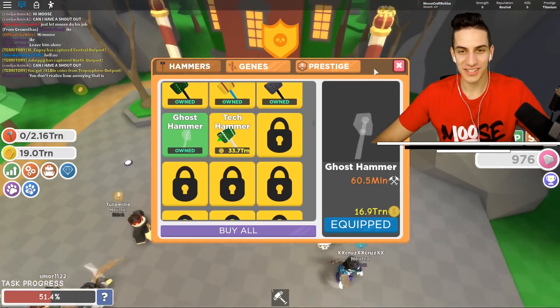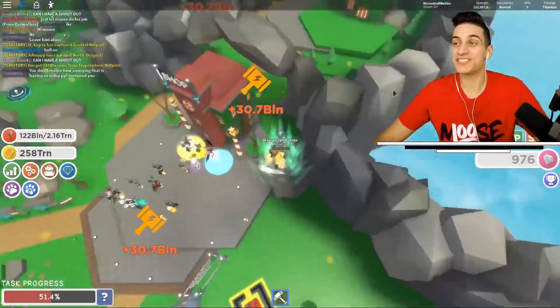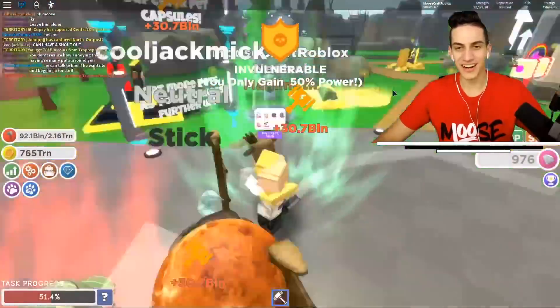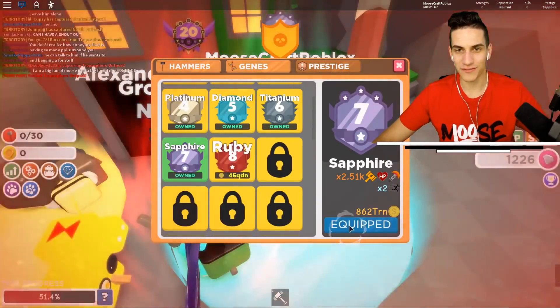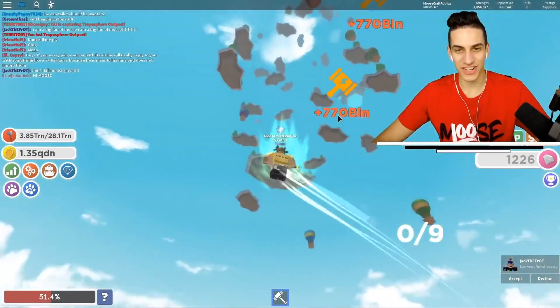Let's buy some more hammers — and just like that, we're already at the next prestige level! Hulk smash! Next rank — we're almost there! Got it — perfect! Sapphire! Nine different jumps!